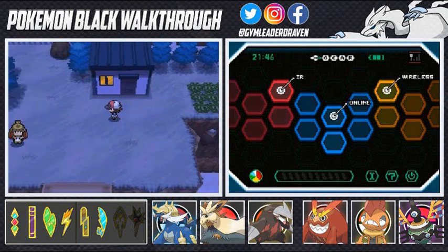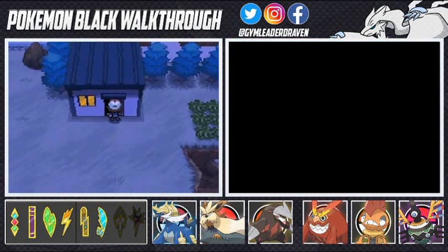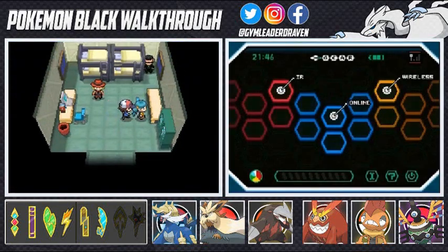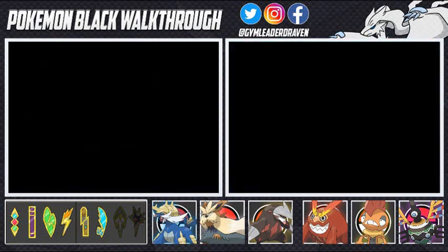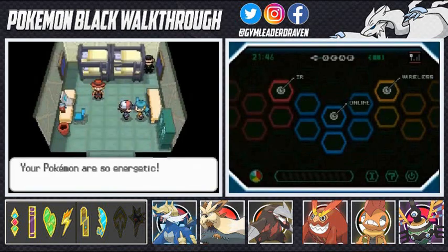We find a rest stop where an NPC heals all our Pokemon. Talking to another NPC — a Pokemon Trader — who says he can feel our kindness towards Pokemon and wants to entrust us with an egg he found in Relic Castle. He'd like us to receive a Pokemon Egg and raise it. Unfortunately our party is full so we can't take it yet. We head back to a PC to deposit Scraggy temporarily.